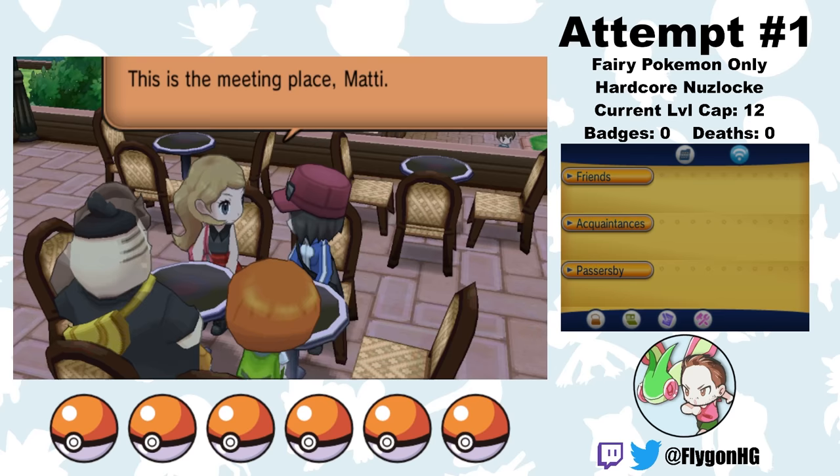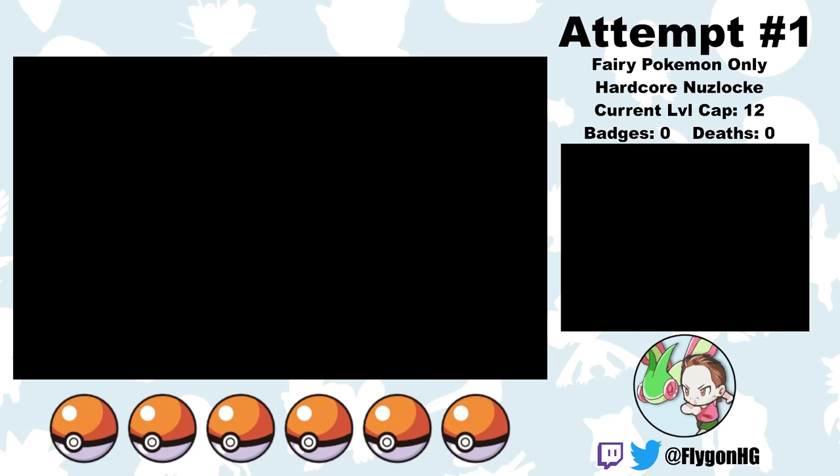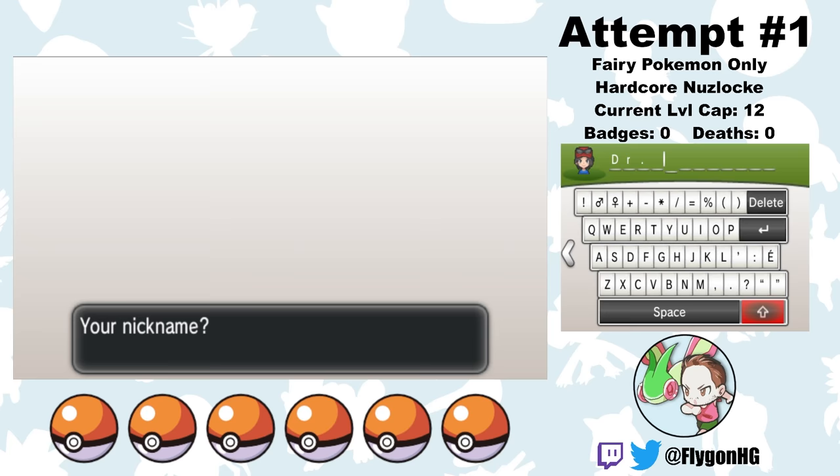Anyways, without further ado, let's see how this goes. Our story begins by meeting up with my rivals. In X and Y, you have not one, not two, not three, but four different rivals. There's Girl 1, Girl B, Totoro, and Coconut Head.